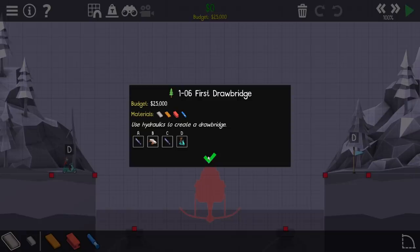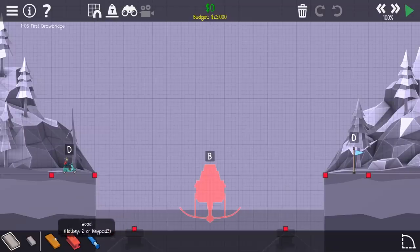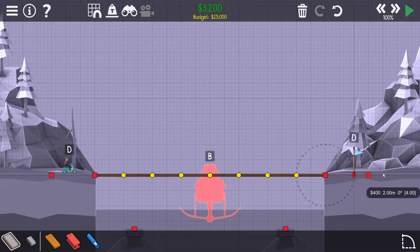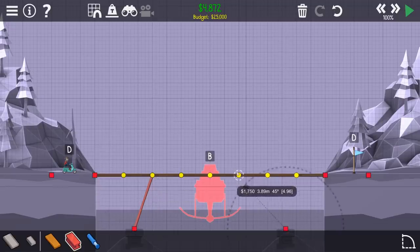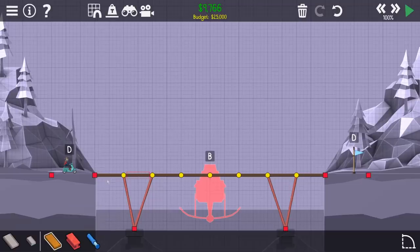All right, so the next one we're doing is our first drawbridge. We've got a guy on a motorcycle and then we have the drawbridge hydraulic thingies. So obviously we just can have a flat road like this - let's go all the way across. Boom, and I think we want to definitely have a steel support, maybe go in there and then maybe another one here. Does that hold the bridge up? Nope, absolutely does not.